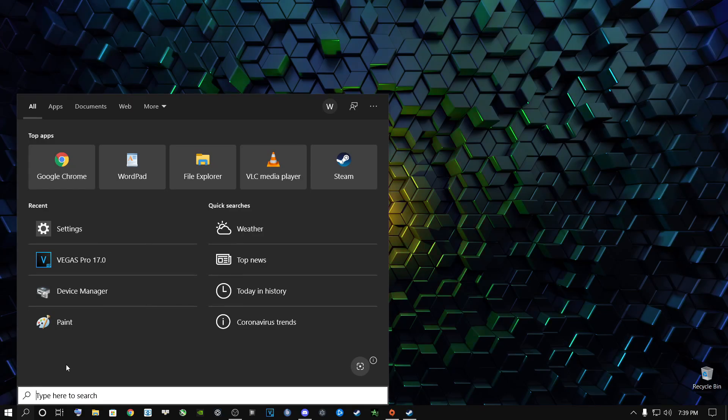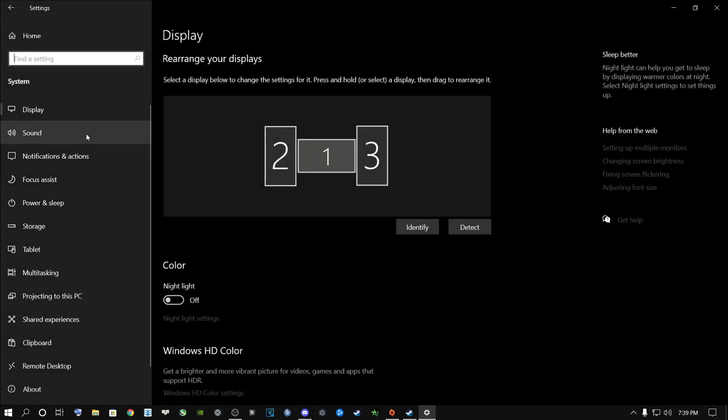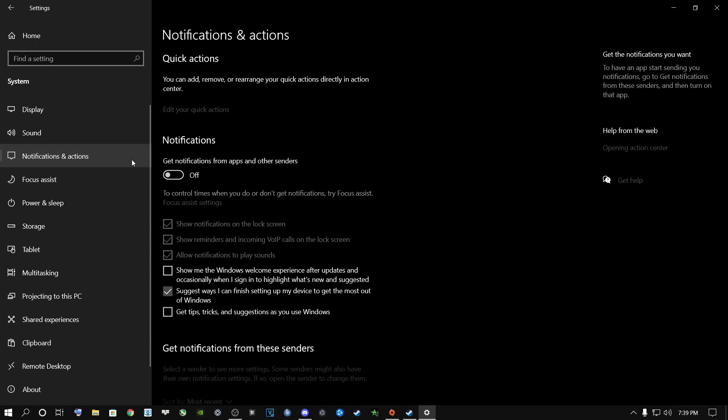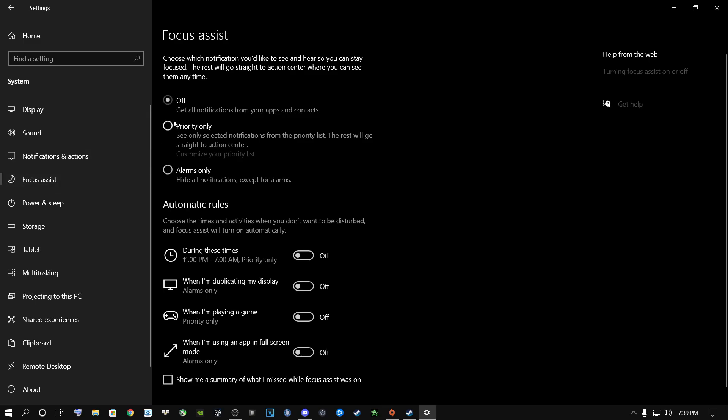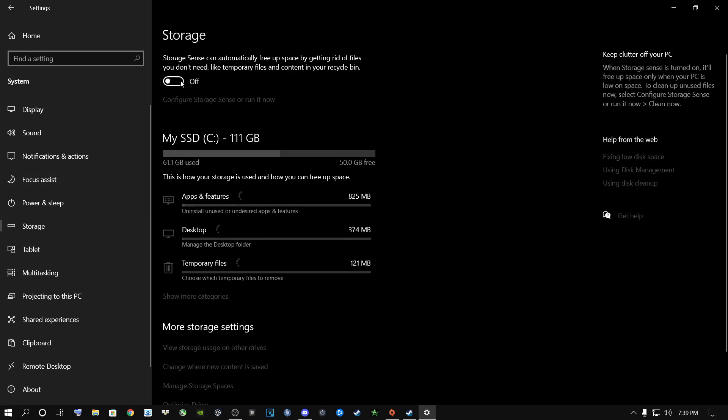First, go to the search button and type in Settings, then press Enter. Go to System, then Notifications and Actions — turn this off and only tick the relevant box. Focus Assist — turn this off and turn off all of those options. Power and Sleep is your own personal preference; I keep mine off because I never switch my PC off.